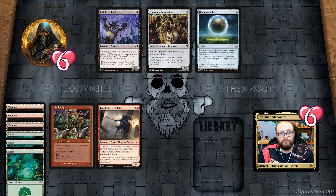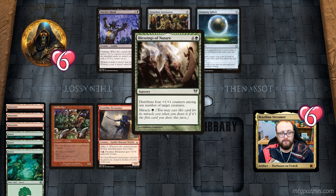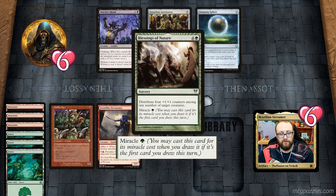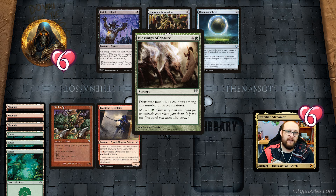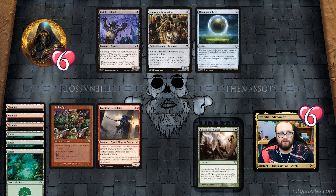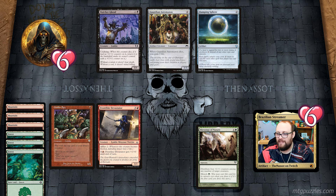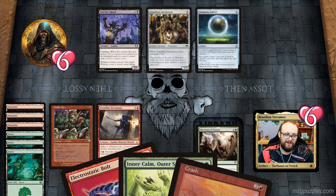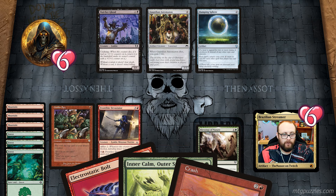Frontline Devastator gets +1/+0 until end of turn for two mana. I have three mountains and three forests to tap for mana. I'm about to draw a Blessings of Nature — distribute four +1/+1 counters among any number of target creatures — with a miracle cost of one green mana. So when I draw it I can cast it for green mana. I also have Electrostatic Bolt which deals two damage to a target creature, or four damage if it's an artifact creature.